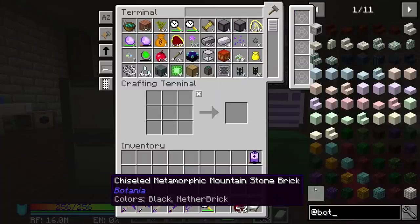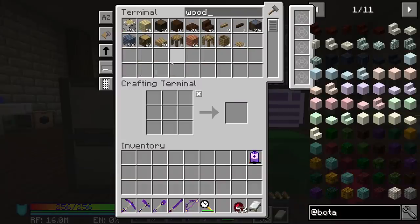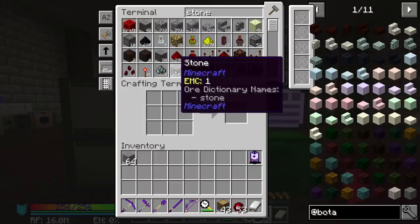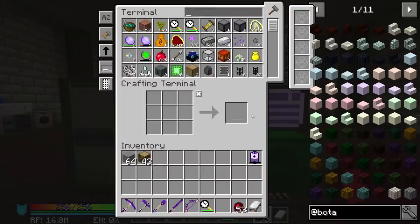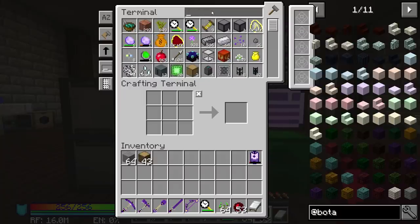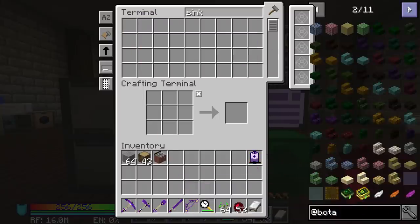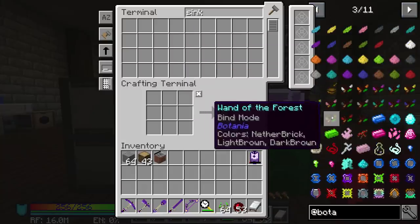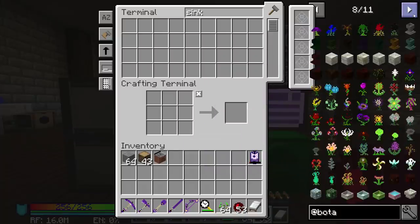While that's processing, we can get into Botania. For Botania we're going to need logs or wood — we can use regular oak wood — we're going to need stone, and we're going to need some seeds and a water source, so a sink. To get started, that's about it. Really, we need floral fertilizer — that's something we're definitely going to need. So let's actually make some of that.